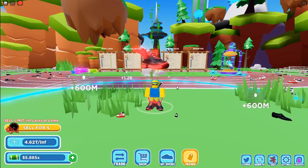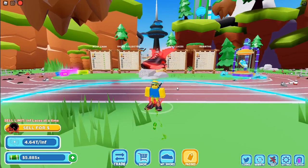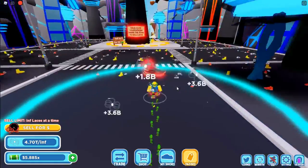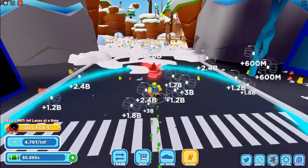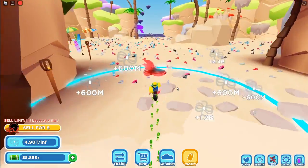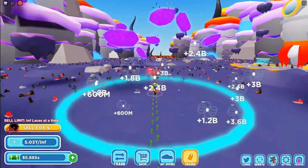Hey guys, Mason here and welcome back to another video. In this video I'm going to show you all the secret area on Shoe Simulator. For this, you gotta run back to the very last zone, which right now is the Candy Land zone. If you're watching this and it's a future update, just go over to the Candy Land zone — that is where it is. There is a certain area within Candy Land where you have to find it.